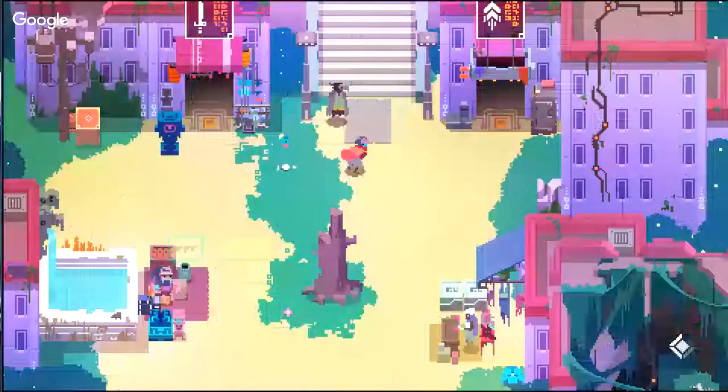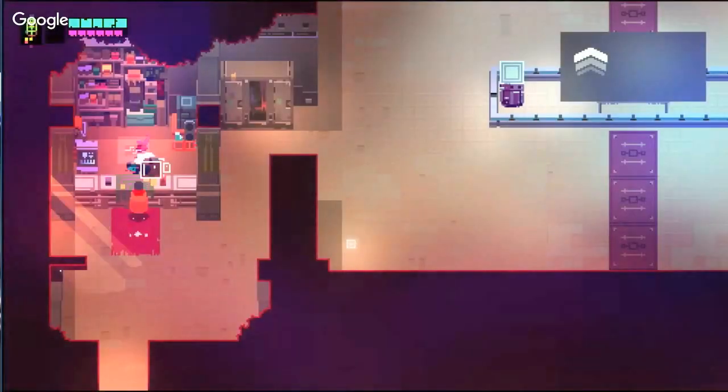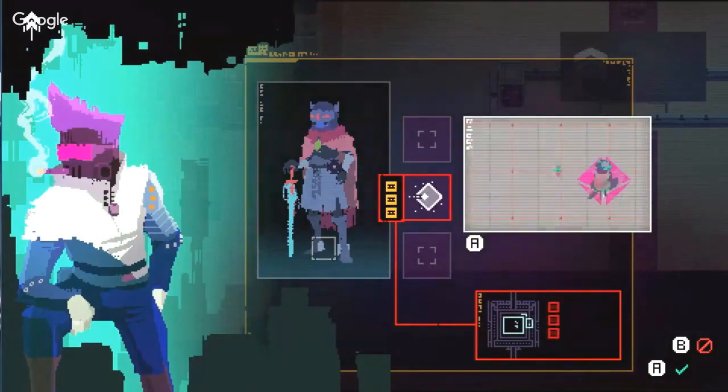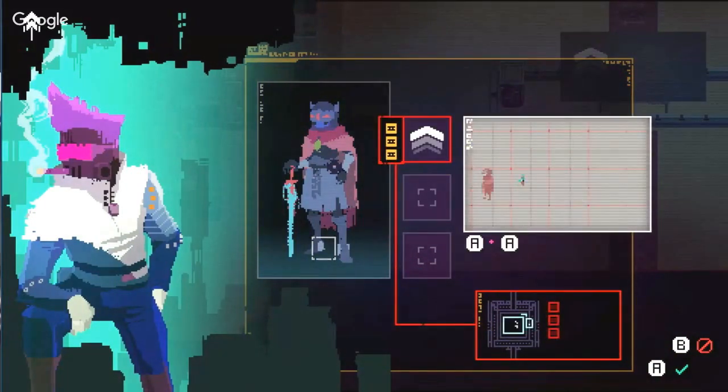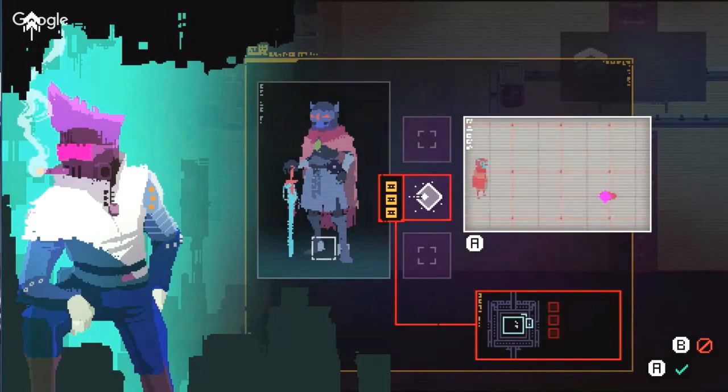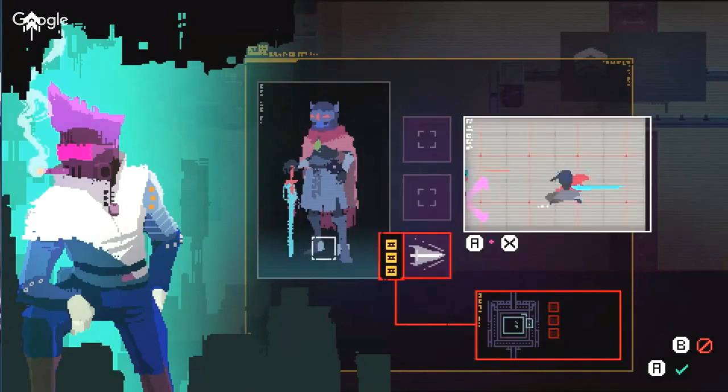If I were to go next door to the dash shop, it's a very similar menu, but that highlight is now on the foot. So this is your dash type — these are all dash-related skills. They each have their own animation.